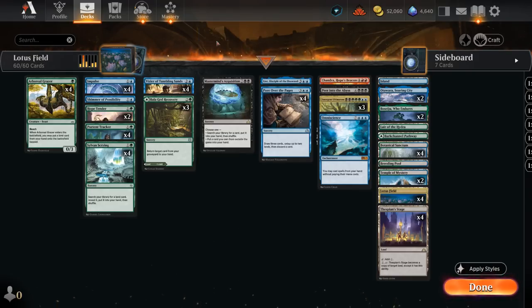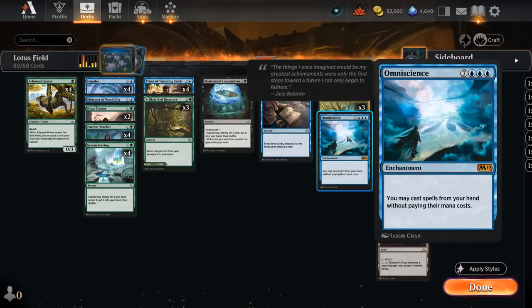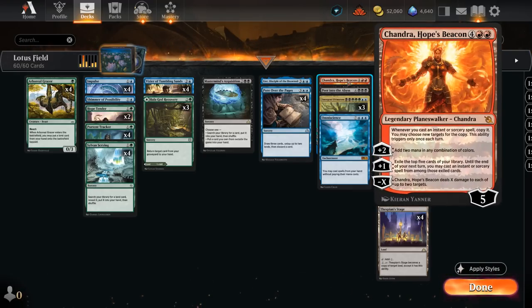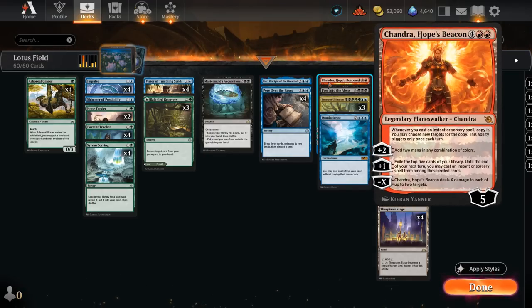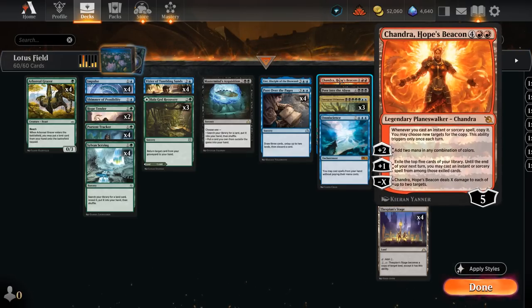Finding Vizier can generate more mana, and eventually we want to cast Emergent Ultimatum, which finds three monocolored spells — the opponent chooses one and we cast the other two for free. Typically we search up Omniscience so we can cast everything from hand for free. We can also get Peer into the Abyss to draw half our deck, or Chandra, Hope's Beacon — which can deal with problematic creatures like Athreos and copy instants and sorceries. Once Omniscience is on the battlefield, Chandra's minus ability dealing five damage can loop with Balaghet Recovery for an infinite damage win.